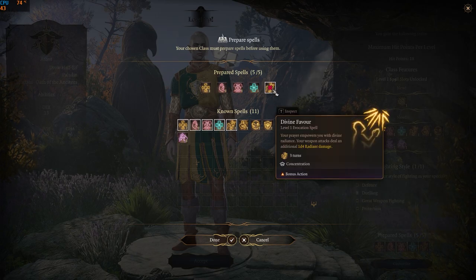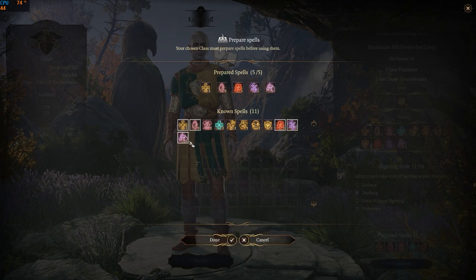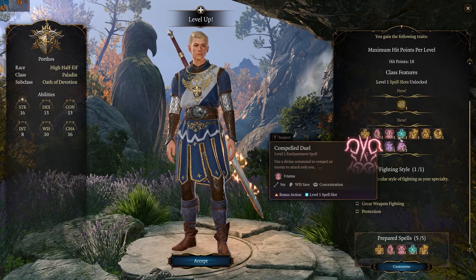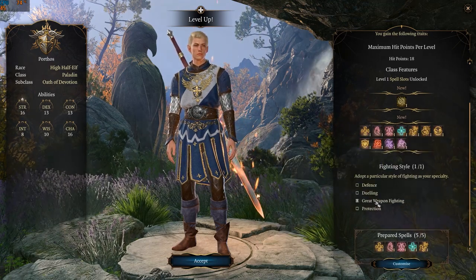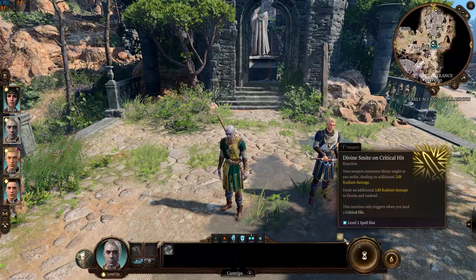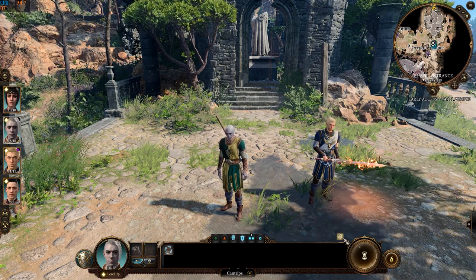Divine Smite is one of the defining features of the paladin class, so I'll be selecting all the smite spells. I should note that Oath of Devotion gains the same exact class features, spells, and fighting styles at level two. I'll be picking Great Weapon Fighting to differentiate them. Divine Smite will be available as a reaction and can trigger on both critical and regular hits.